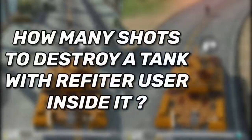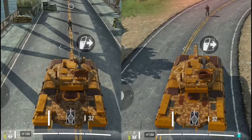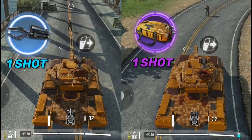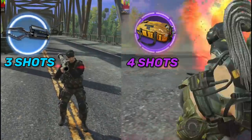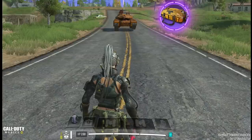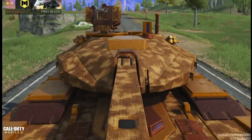There are 2 more tests. First, how many shots does it take to destroy a tank with and without the Refitter class? I'm driving the tank with Ninja class on the left and Refitter class on the right, with the enemy using an FHJ. The Refitter class increases the tank's durability, allowing it to take one extra FHJ shot. Second, testing whether Refitter protects against explosives — unfortunately it doesn't; a tank still kills you with one shot even with 3 armor plates.